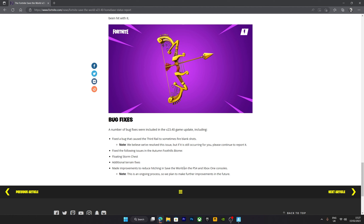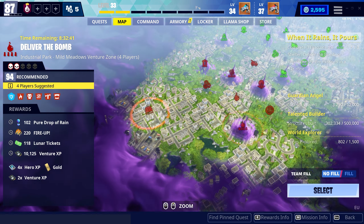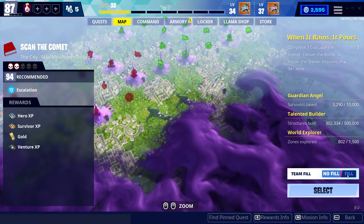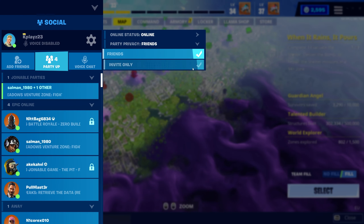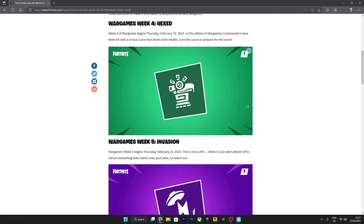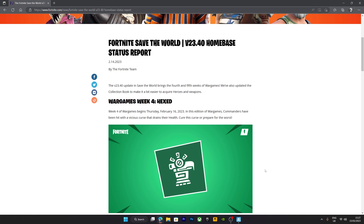They reduced hitching only on PS4 and Xbox One, so PC, Series X, Series S, and PS5 are still a bit affected. They also introduced — when you go onto the map to select a zone — a no-fill and fill option. No fill means you queue into it solo; fill means you queue with other players. They've changed this to friends and invite only instead of invite only and public, which is a hell of a lot better. That's all the stuff from today's update — thanks for watching, and I'll be giving you more videos next time!